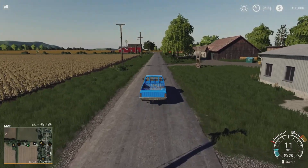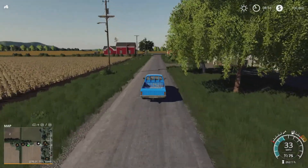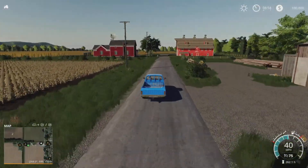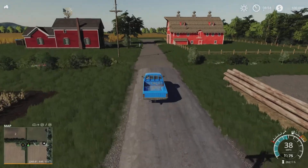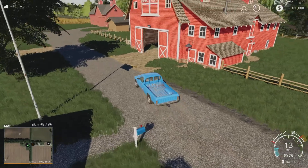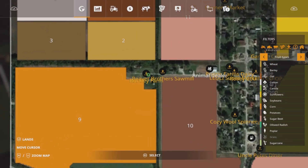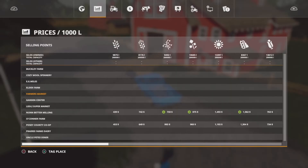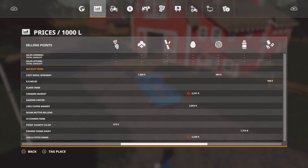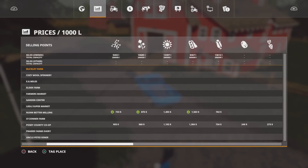We'll go to the very last one and come back this way. Just there on the right, in front of the red barn, we've got another sale point — Buckley Farm — and that is going to do all your bales or your loose grass, hay and straw. No silage, though.